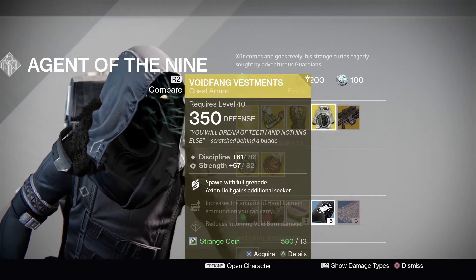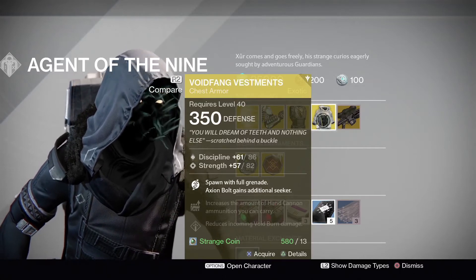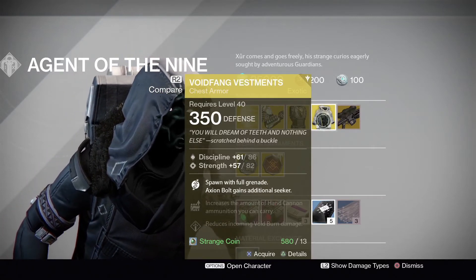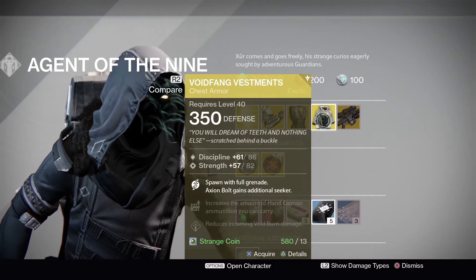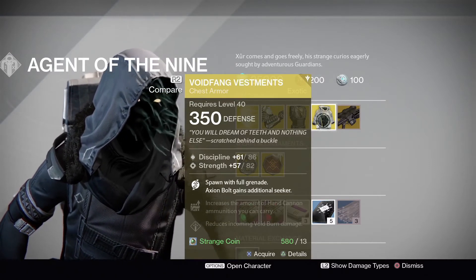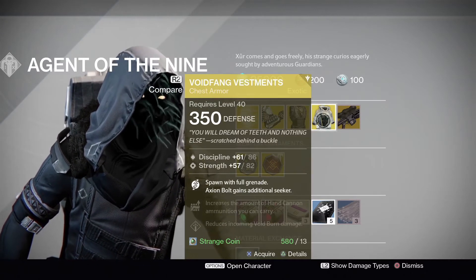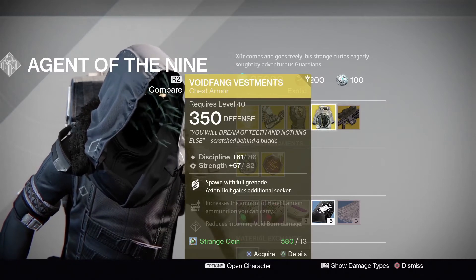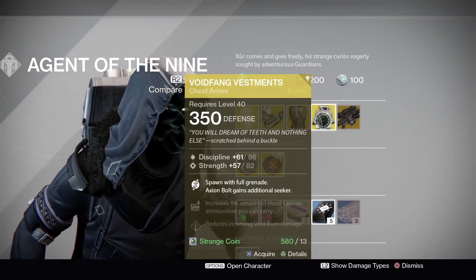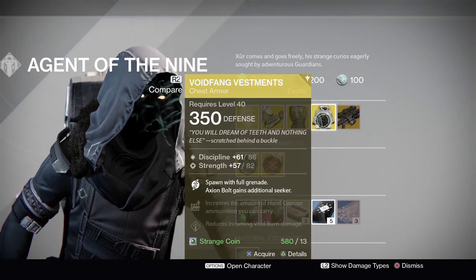Many Warlocks use Voidfang Vestments in the Crucible. It's become a new thing — it used to be that Warlocks used the gloves that give two scatter grenades with tracking. But now a lot of Warlocks throw the Axiom Bolt, get a couple of shots off, and the Axiom Bolt is enough to kill you in the Crucible. So it's not bad for Warlocks — if you haven't got this one, do pick it up.